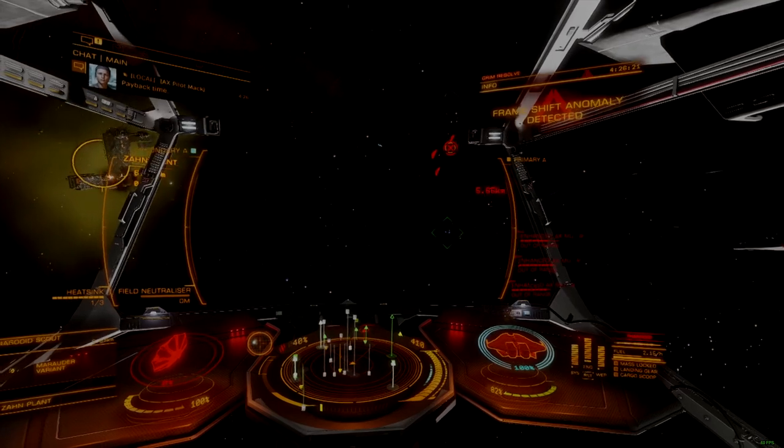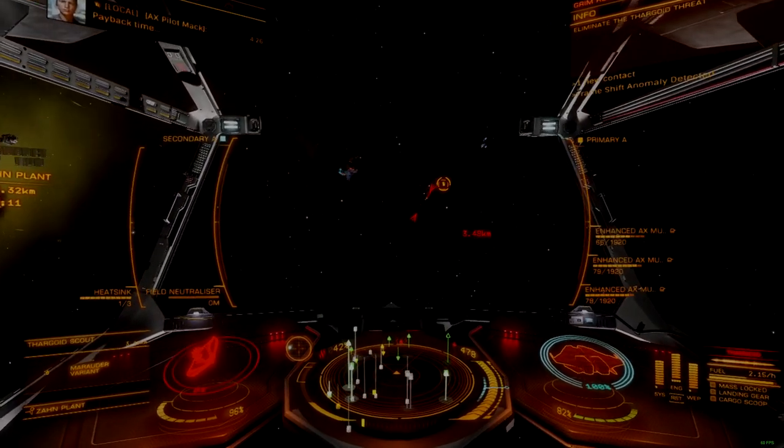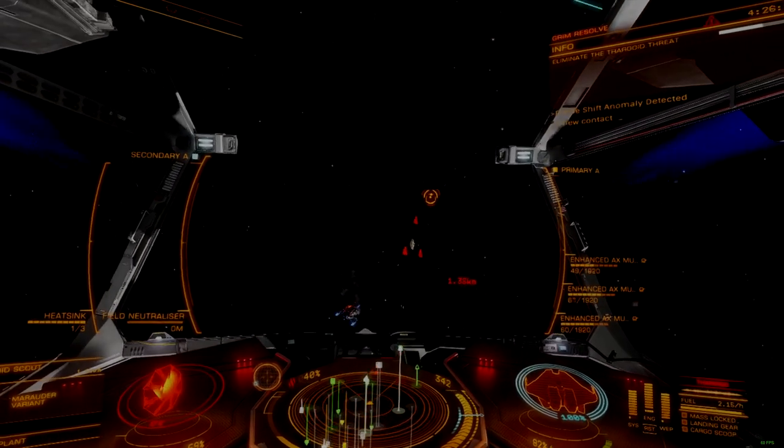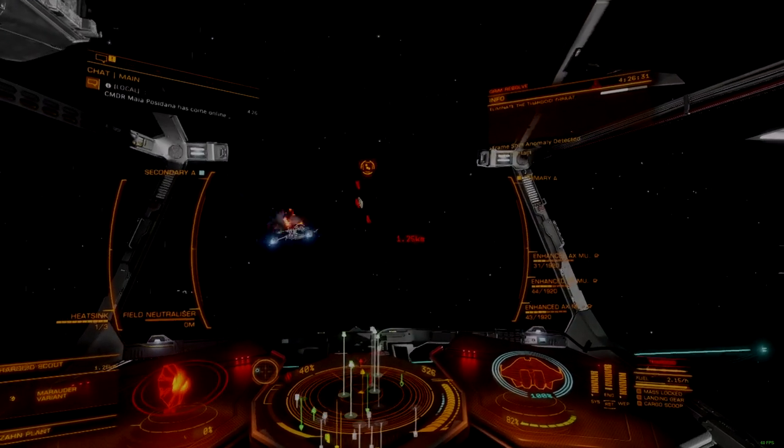Despite its weaker armor, the Krait is still heavy, making acceleration and deceleration slower, with a much softer boost profile compared to the Chieftain, though it is more energy efficient.